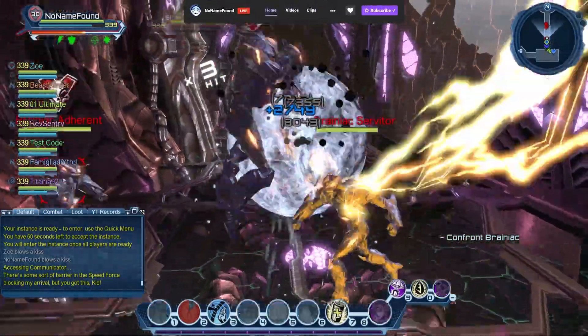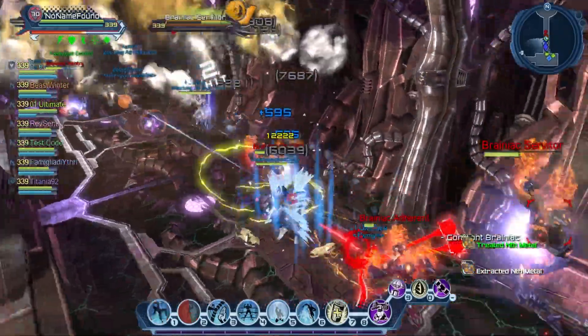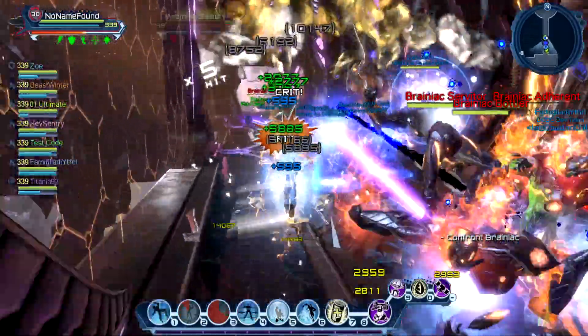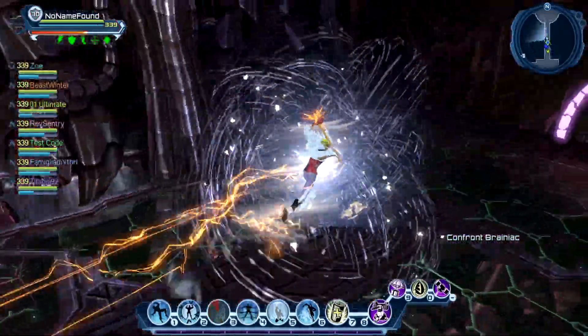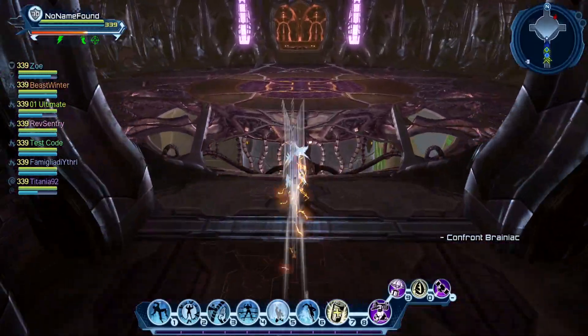Seems that we are back in the Brainiac ship. This is the first part of the raid, so when we spawn we have some adds to fight. Of course, I want to say that this is the regular version — no time to highlight the Elite one. And now we are moving on to the main part of the raid. Let's take a look at the cutscene.